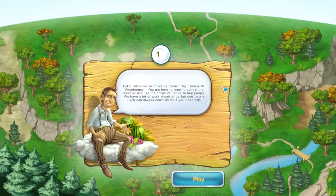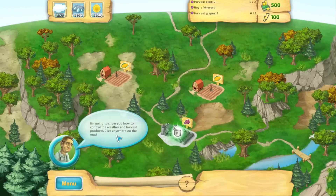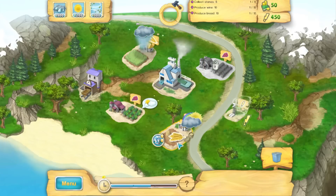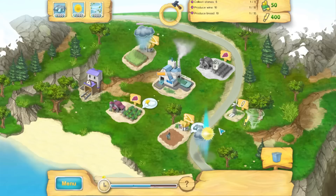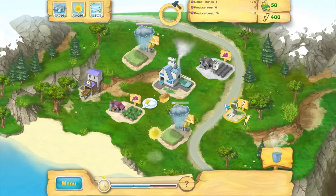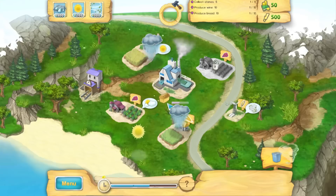Each stage will have different objectives and the weatherman here will be giving you instructions and tips along the way. You have to purchase different weather elements and use them in certain orders for growing different crops and make money that way. You're given various choices each stage and can combine and uncombine weather effects to give you different meteorological phenomena.